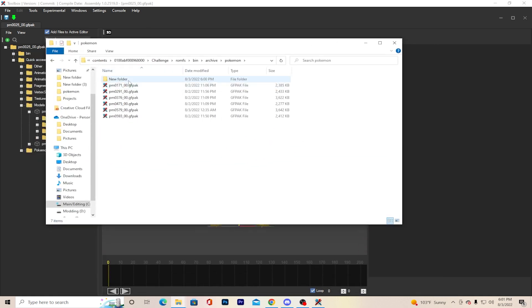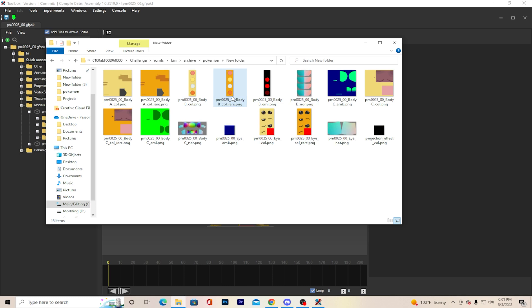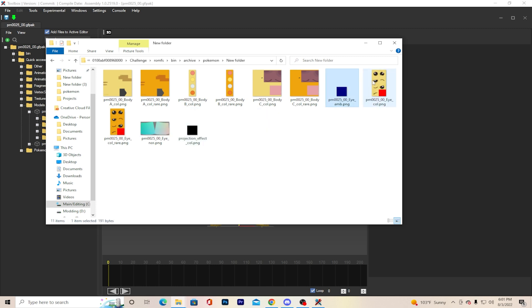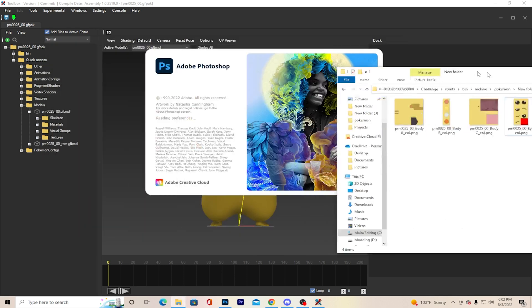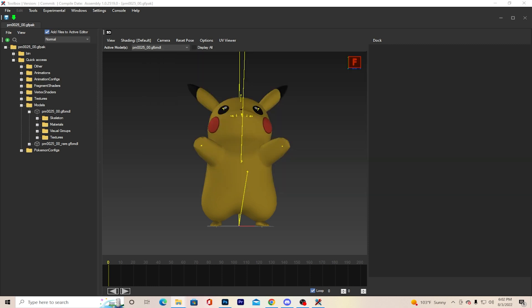So this is the photo I exported. As you can see, there are all these textures. We don't have to worry about most of these — you can delete them. Basically, if it doesn't say COL or LYC, you can just delete it because we do not need those. Also, if the Pokemon has a sphere, you need the sphere file, but Pikachu doesn't have one. I'm not going to make a shiny variant, so I'm going to delete all the ones that say 'rare' since those are the shiny files.